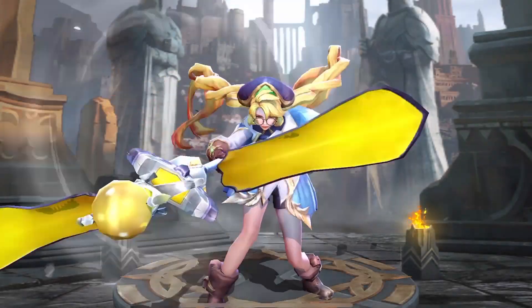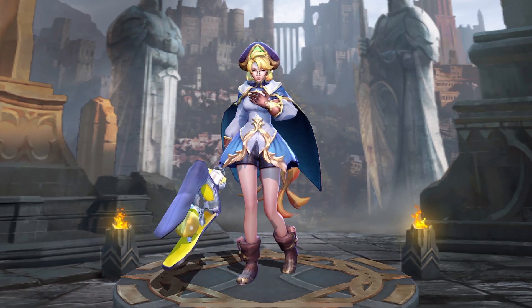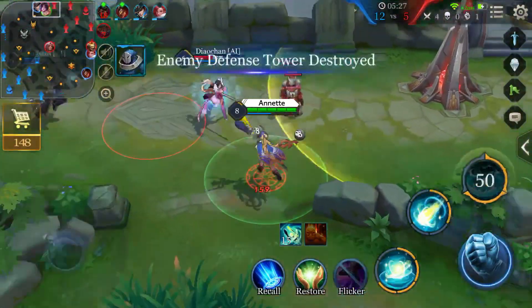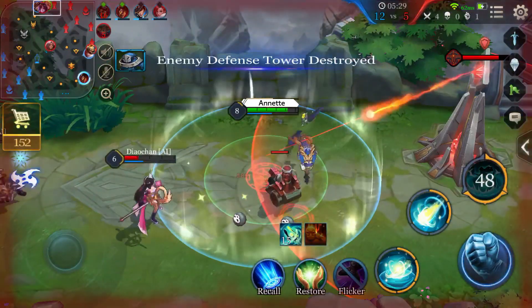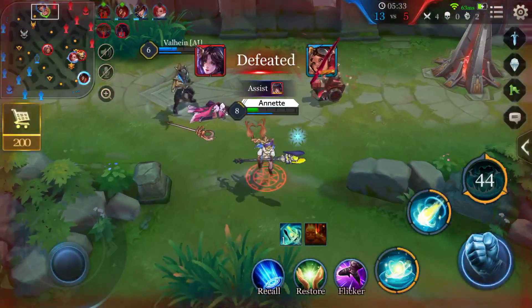Hello everyone! In today's Hero Spotlight, we'll introduce a new mage, Annette. With her powerful passive, she can heal teammates while providing enough control on the enemies. You'll always love to have her by your side.